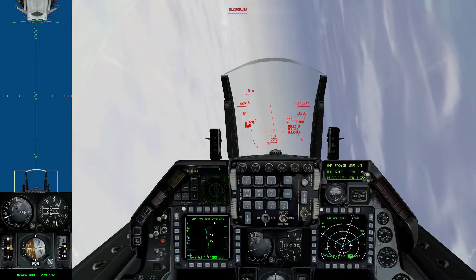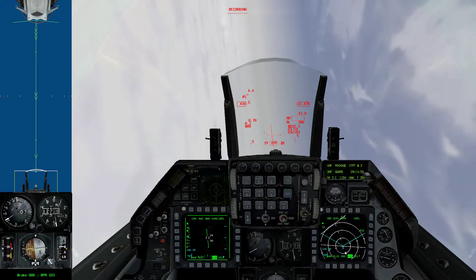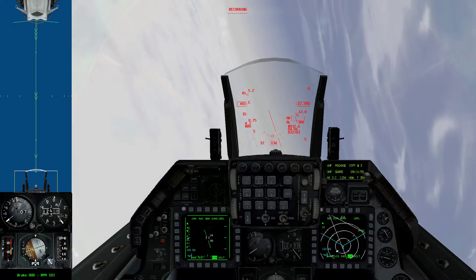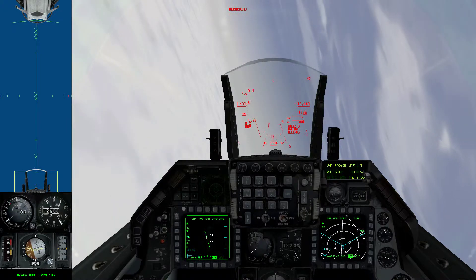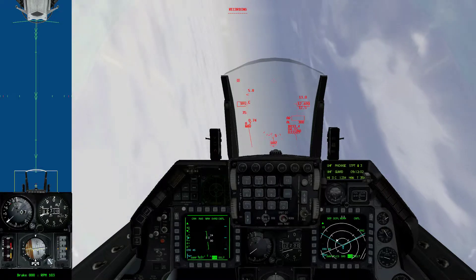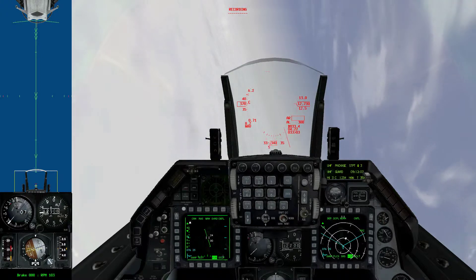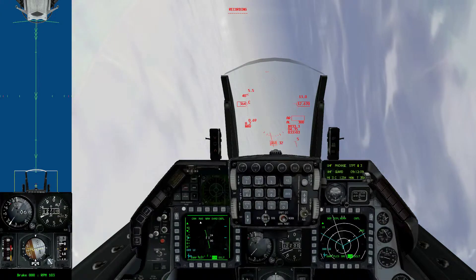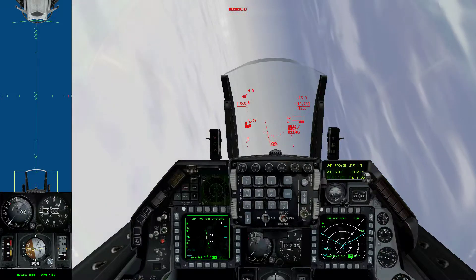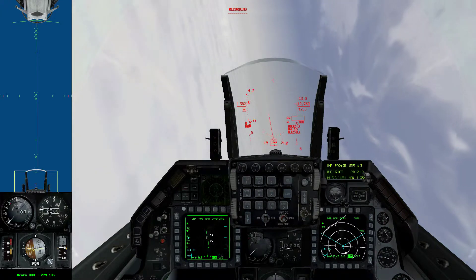I'm at 12,000 feet and I'm pulling back on the stick. All I want to do is keep rating around the sky as fast as I can and try to maintain my speed so it doesn't drop too much. I want to maintain my altitude and speed, so in order to maintain my altitude I have to dip my wings. Right now I'm going up to 12,800, back down to 12,600.